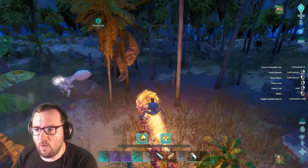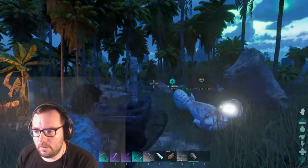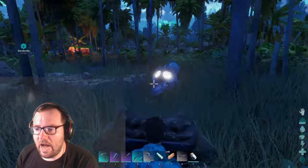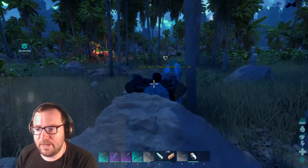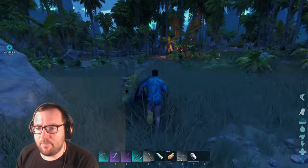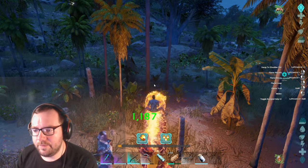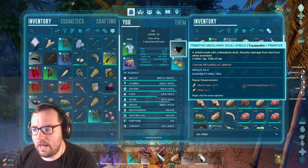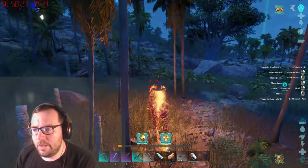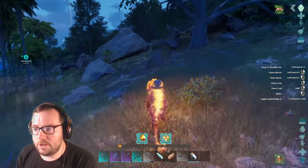He's doing nothing to me - well, pushing me back a lot, but this shield is doing nothing to me. That protoceratops is doing nothing to me! How's the shield? Not even a scratch - the maelania shield seems to do wonders!